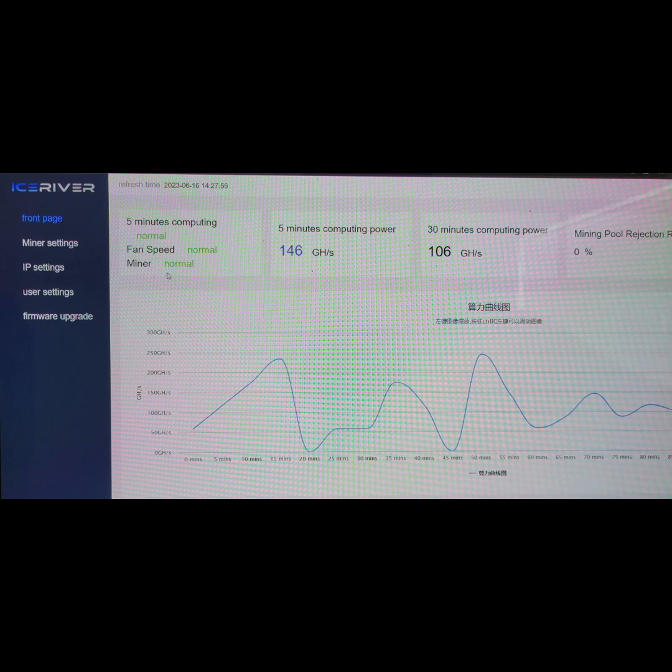That's it for pools. Let's talk about the web GUI — I like it. It's intuitive, easy to use, and has a lot of good information on it like temperatures, rejected share percentages, your hash rate, fan control settings — pretty much everything you'd need to run this thing successfully.